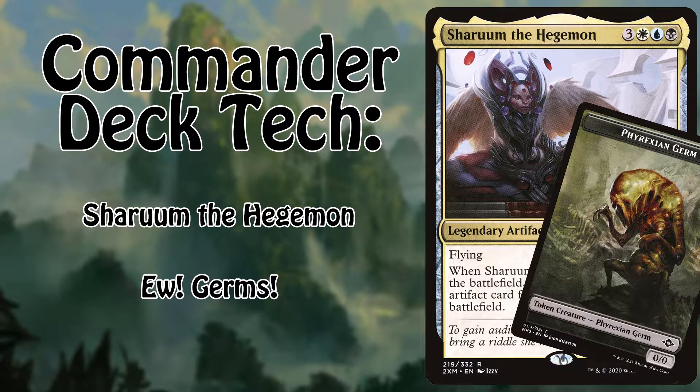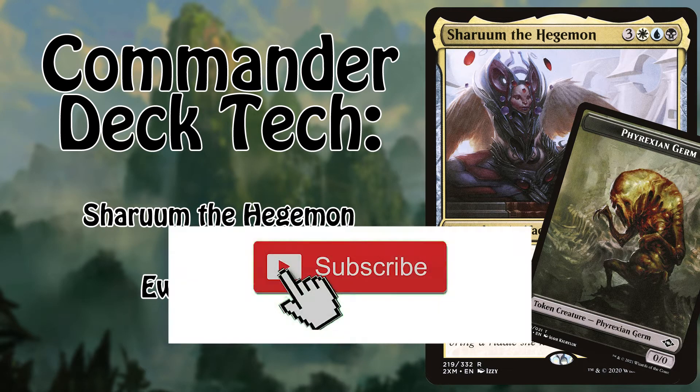Hello my brush lads, lasses, and everybody in between. My name is Tyler and today we are going to be looking at a tribal commander deck that has no creature cards for the tribe that we're building. Yes, you heard me right. Ignoring Changeling, the tribing question for this deck exists solely as a token created by a collection of artifacts and a single instant. It's germs. But before we get into that, please feel free to sub and shoot us a like and leave us a comment — what's your favorite obscure creature type?